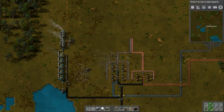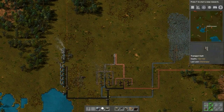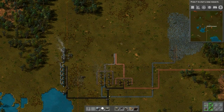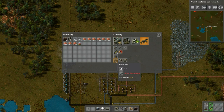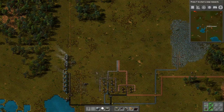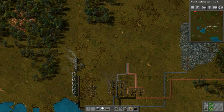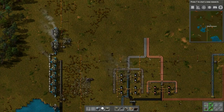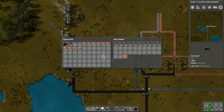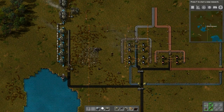Now we can continue to process and build everything. Here's the start of our early bus system - where we bring down our materials and build what we need. The next thing we'll have to reestablish is our research, and then we'll have to establish wall production because I think we can do that now. We'll have to turn these into bricks and do something similar. Thank you everybody for watching, hopefully you've enjoyed this episode and I look forward to seeing you in the next one - bye bye!